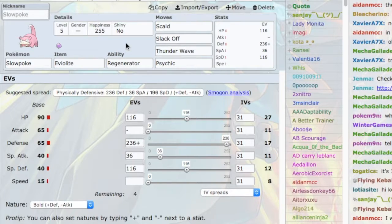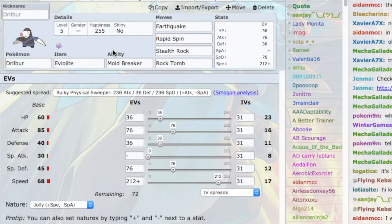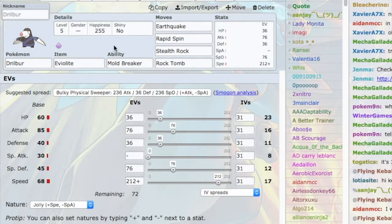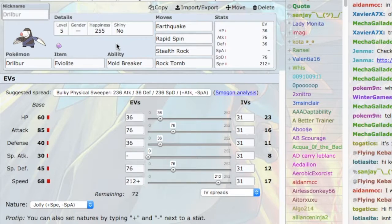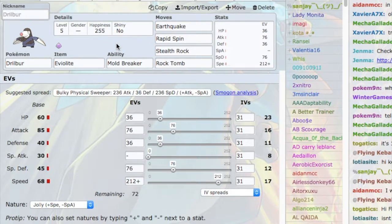For the last Pokemon on the team, I needed Rocks and Rapid Spin. There's no Pokemon in LC that does both better than Drillbur. It pretty much guarantees Stealth Rocks are set up thanks to Mold Breaker, it's quite fast so it has an easy time getting off Rapid Spin, has Earthquake which is quite powerful, and Rock Tomb to slow down attackers. It's also the sixth Eviolite on the team — because this team is defensive, and Eviolite is the best defensive item in LC. The EVs make Drillbur as fast as possible while getting one extra point in all other stats except Special Attack.